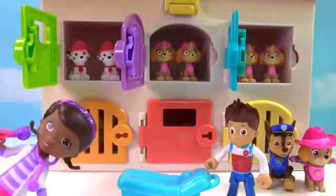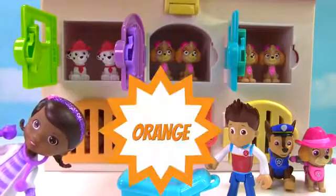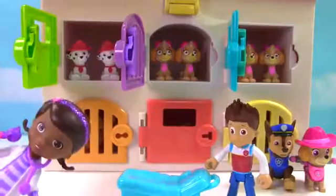We're all done opening up the doors on the top. What color is this first door on the bottom? That's right, it's orange — so we need the orange key.